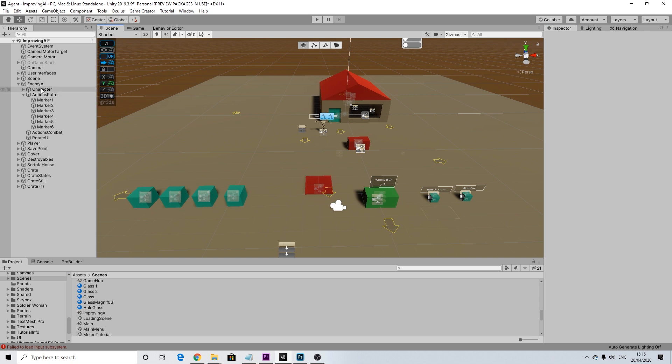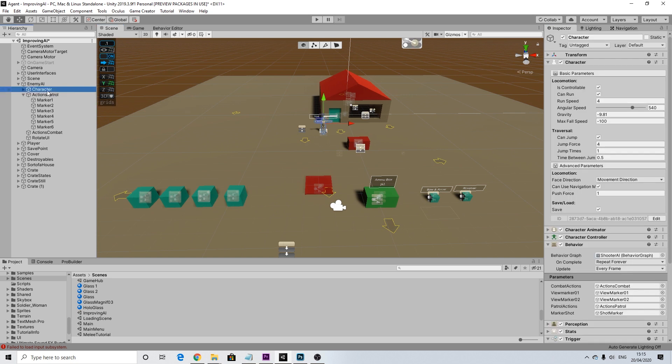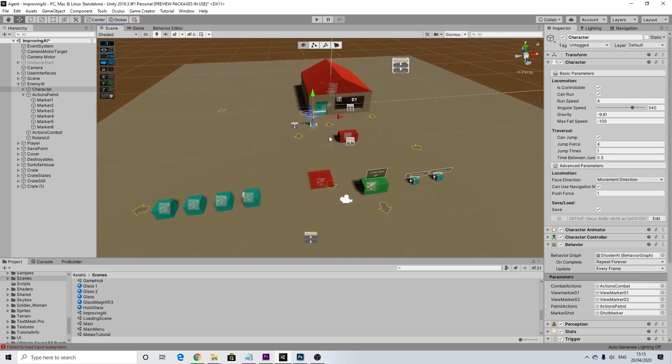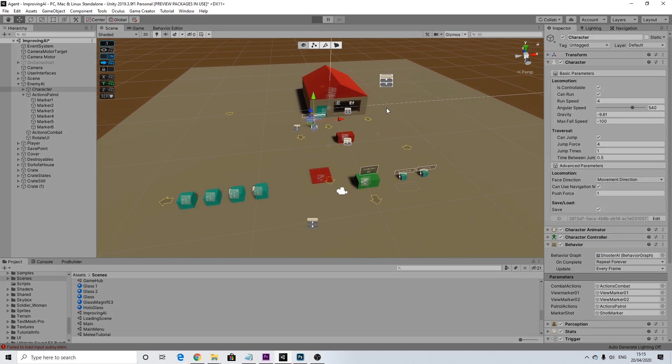I just want to show you how to do it in case you run into the same issue. Make sure you go to your character, open up his character folder, and turn on 'Can Use Navigation Mesh,' then hit save. Yes, it really is that simple.